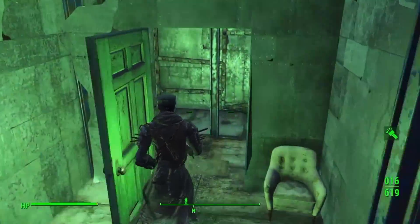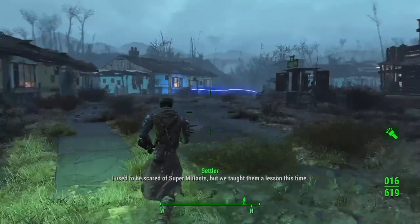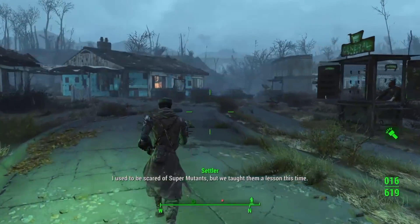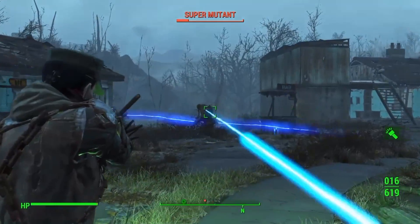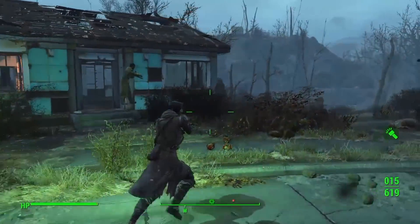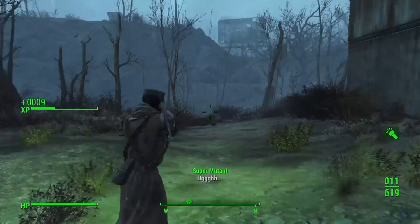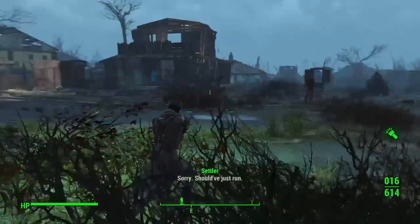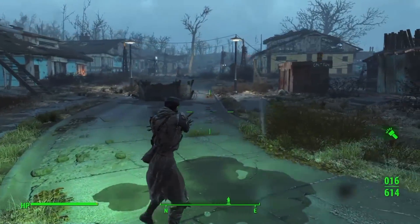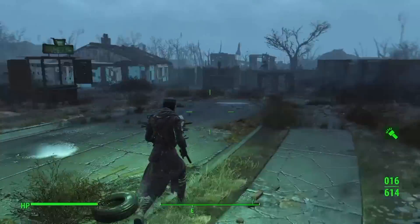Over here is just housing. I've got some beds and stuff in here, just mattresses and sleeping bags. As we leave this area and walk on up here - okay, so apparently I'm under attack by super mutants. Oh man. Okay, I think that's all of them.